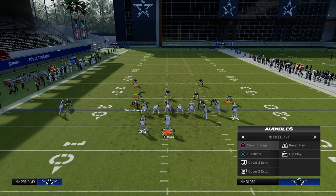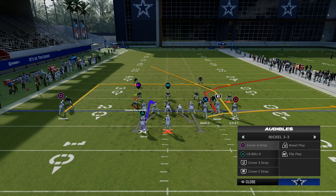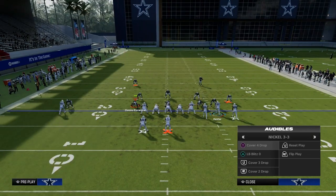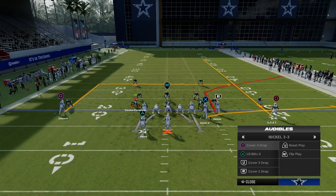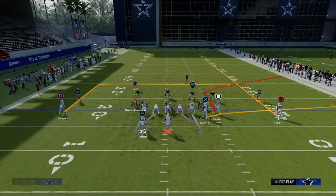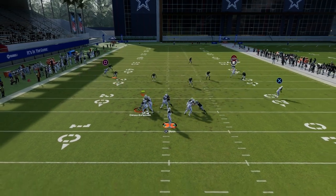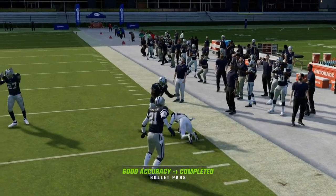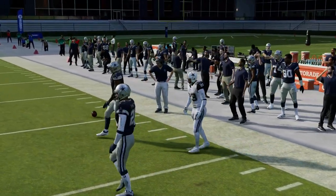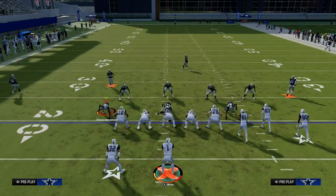Deep corner has a similar sharp cutting flatter corner route, as you can see. My recommendation with deep corner is to motion this receiver out so we can easily run off the Cover 3 deep third defender. Now the corner route is going to get over the top of that curl flat into that nice deep pocket against that coverage.